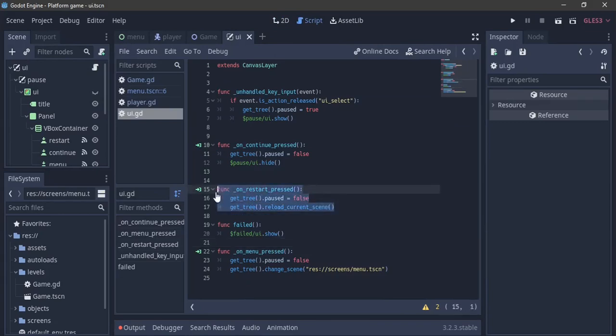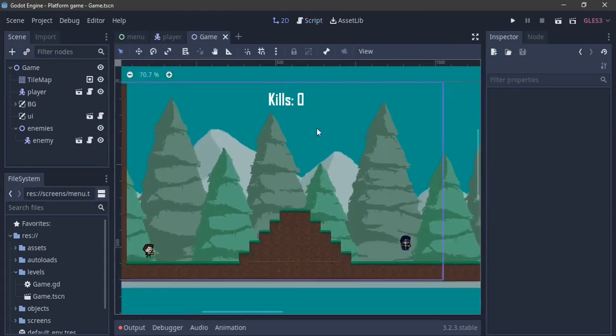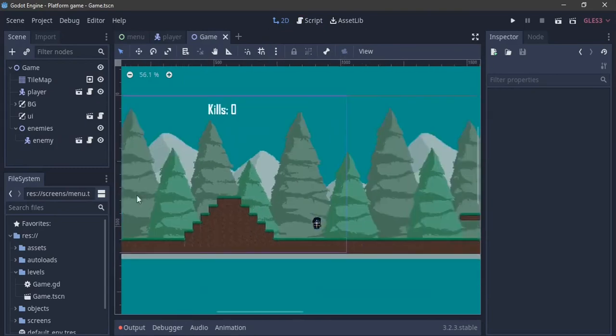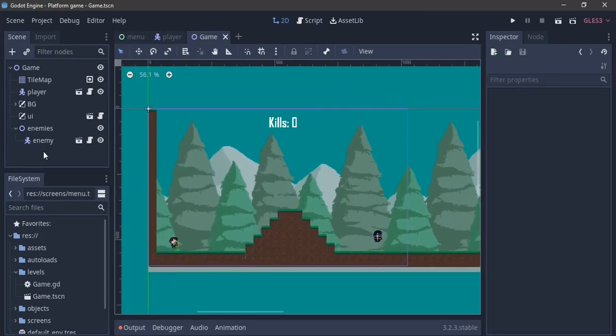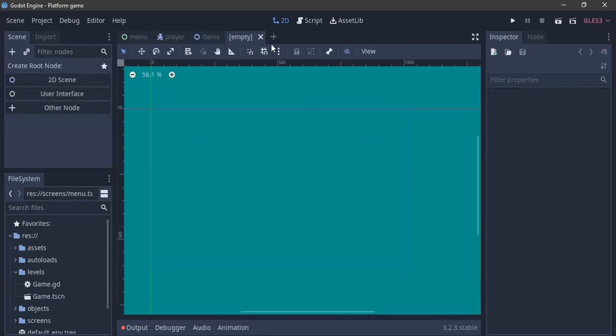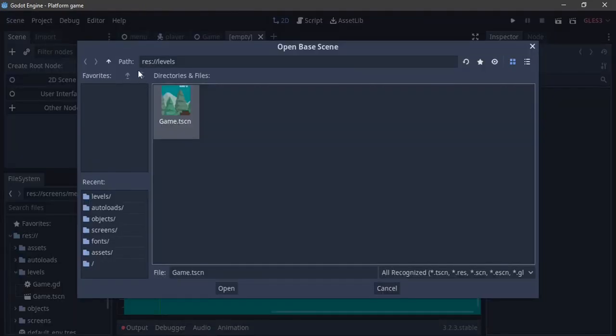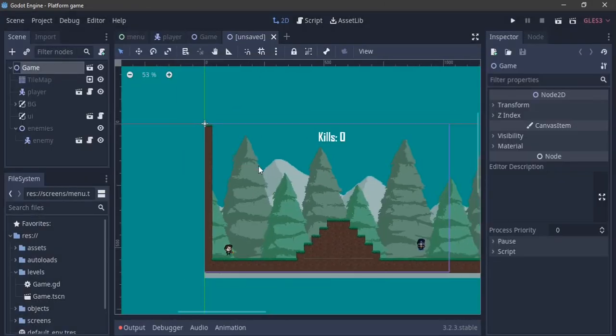I have my game here and everything in the node tree I'll need for the next part. I'm going to create a new scene, starting with the level changing system. Timestamps will be in the description if you want to switch between parts. Go to Scene > New Inherited, and we're going to inherit from this game scene.